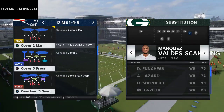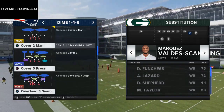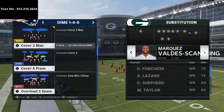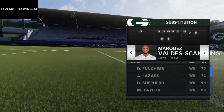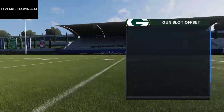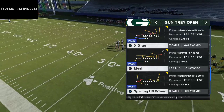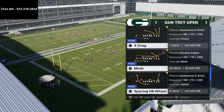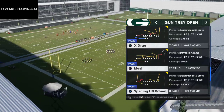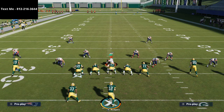I'd highly recommend using the Packers — I think they have the best offense and defense combination for head-to-head. Dime 1-4-6 in my opinion has the best Cover 2 Man, and if someone's running Dime 1-4-6 on you I'd recommend just running the ball because it's one of the best pass defenses in Madden. The play is X Drag from Gun Tray Open in the Arizona Cardinals playbook. You literally don't have to make any adjustments whatsoever.